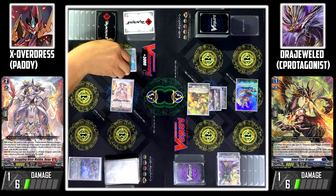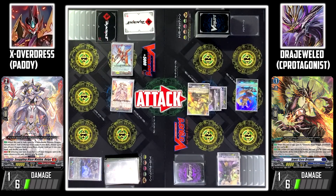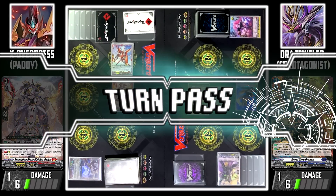I'll use Verena Arts to attack your Vanguard. I'll guard with Mercurial Trigger. Turn pass.